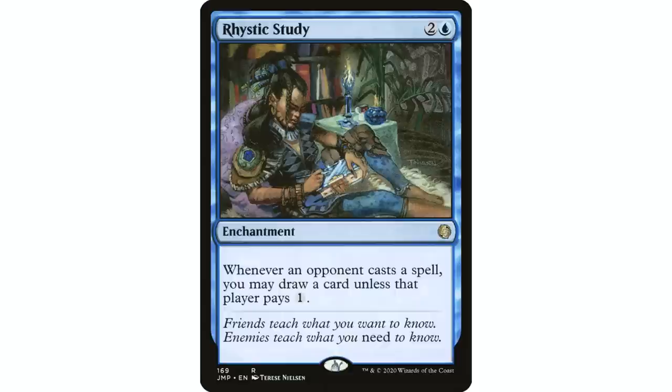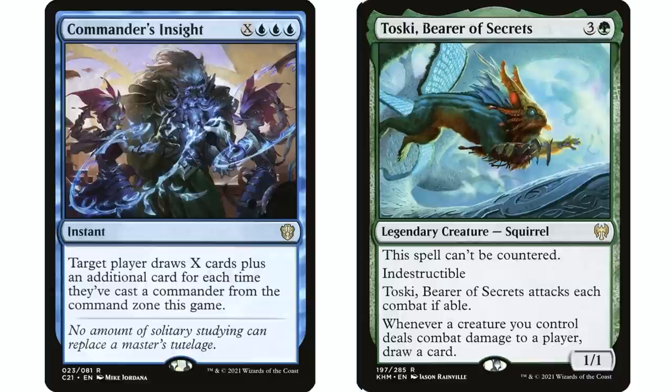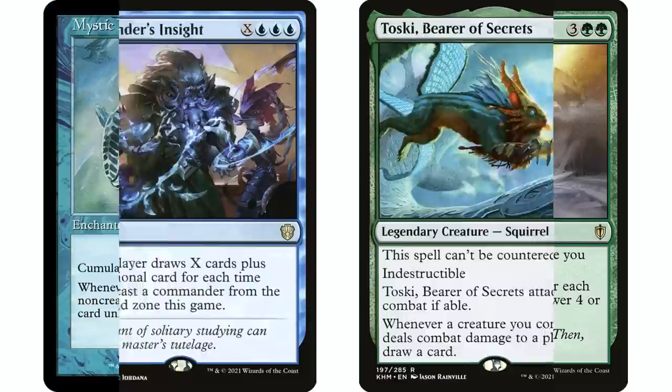Moving on to card draw — something Simic does really really well — but I don't have any auto-includes here. If you play Rhystic Study in your decks that could be one, because it's good in any situation. But card draw in Simic is very dependent on what your deck is doing. Cards like Coastal Piracy and Rishkar's Expertise are both really great, but completely different: if I have lots of small creatures getting in for damage, Coastal Piracy is better; if I have big creatures, Rishkar's Expertise is better. There's a ton of options, and I'll depend on what direction I go.